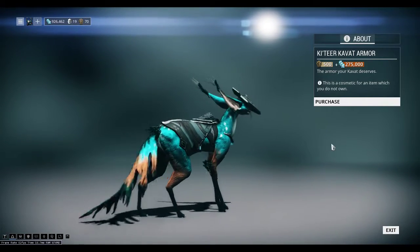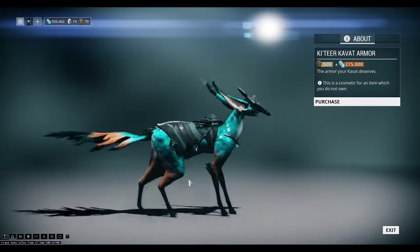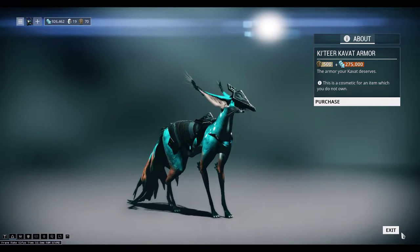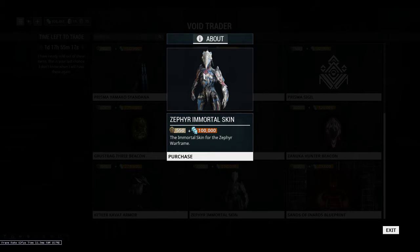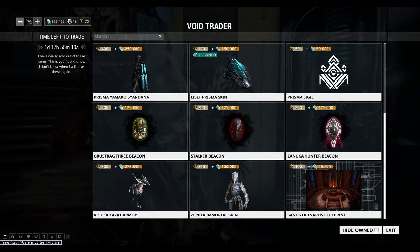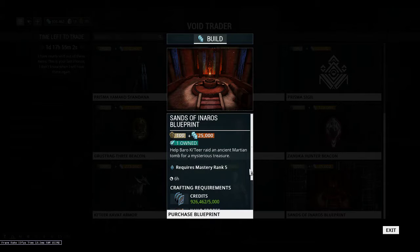The Kavat armor, which obviously I don't have, and I don't have a Kavat to try it on. So if you guys have one and think it looks good, pick it up by all means. Then the Zephyr Immortal Skin, which obviously I can't show because I don't have it. And last but not least, the permanent Sands of Inaros Blueprint. So if you are wanting to get Inaros, which is a really good frame, I recommend that you get this if you are wanting a new Warframe.